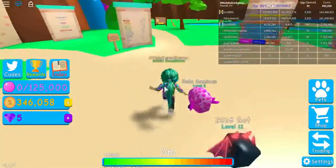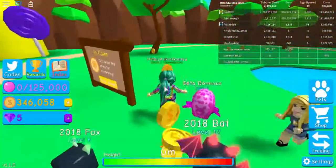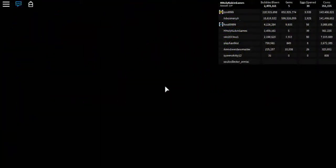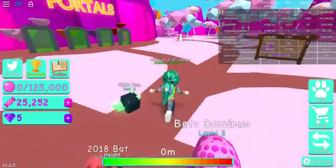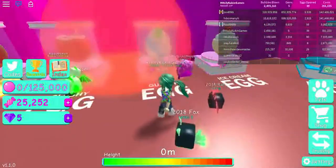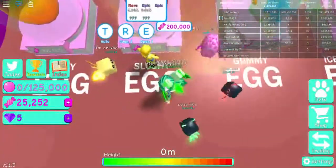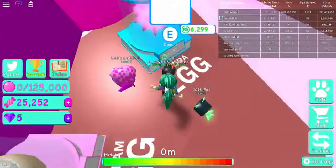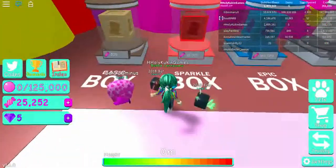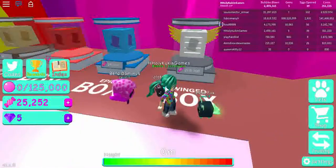Let's go over to Candyland. So here the eggs are: ice cream, jelly, slushy, gummy, and ice cream. There's also Hydra, and then over here there are basic, sparkle, epic, and winged — I don't have enough candy for those.